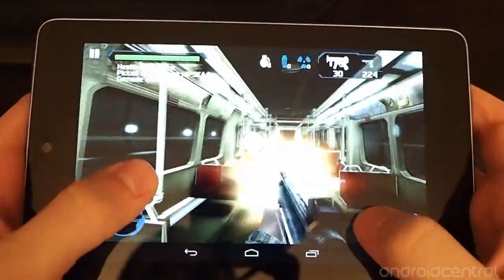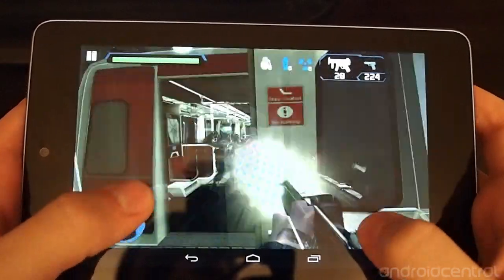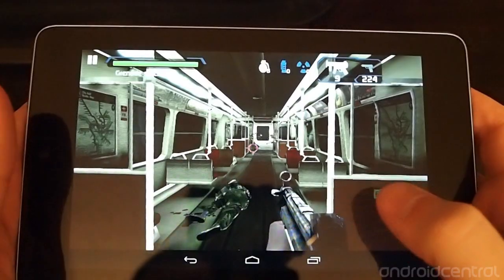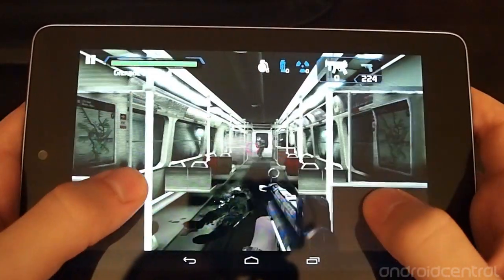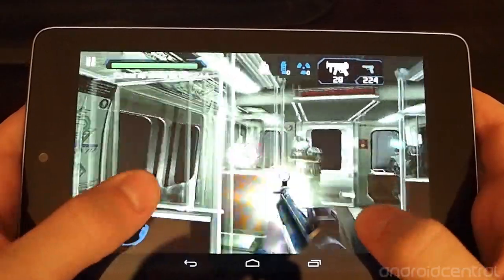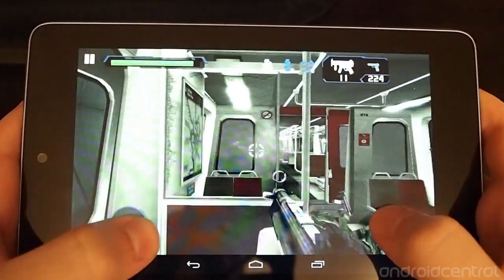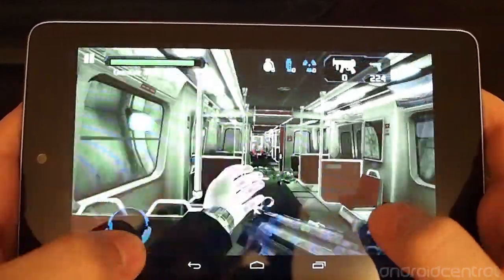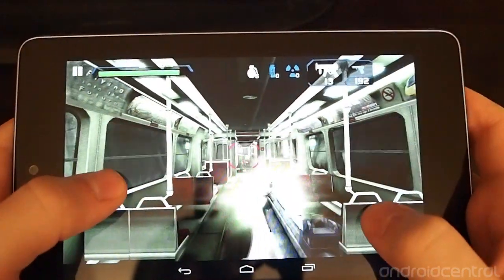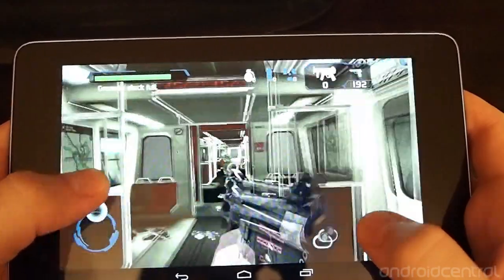With auto aim and auto fire on, you can just look around and you'll shoot as soon as you lock onto somebody, which is a more casual fun experience. Otherwise you can go all the way to a manual mode where you'll have to fire manually, zoom manually, reload manually — everything. So if you're interested in more of a hardcore mindset, you can do that as well.